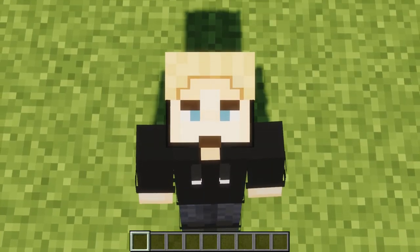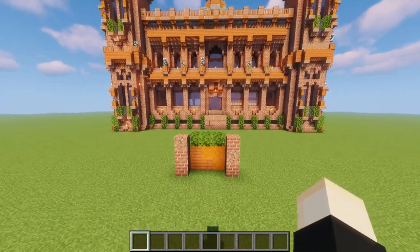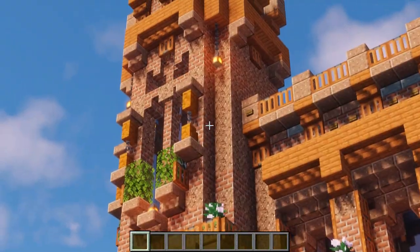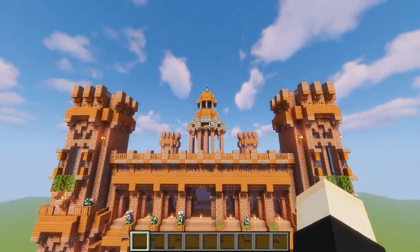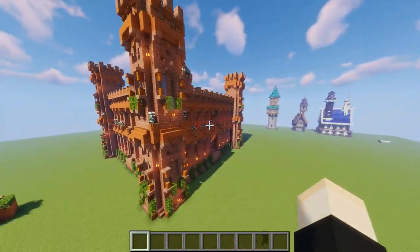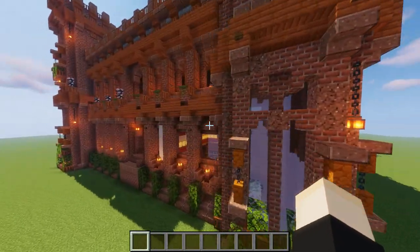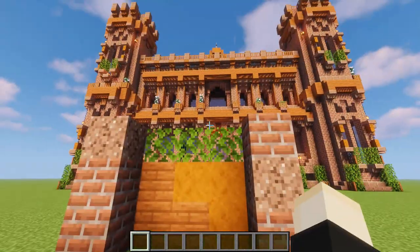Number 2 is the block palette from my builder's academy world — a big school build. We're using bricks and granite mixed together, acacia wood, red sandstone for the walls and details, plus lots of plant life and leaves, with some stone mixed in at the top. It might seem like there's a lot of orange and red, but it all somehow comes together very nicely.